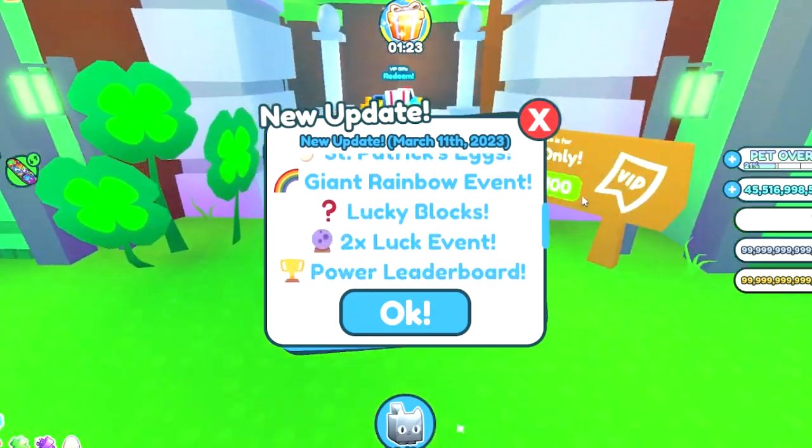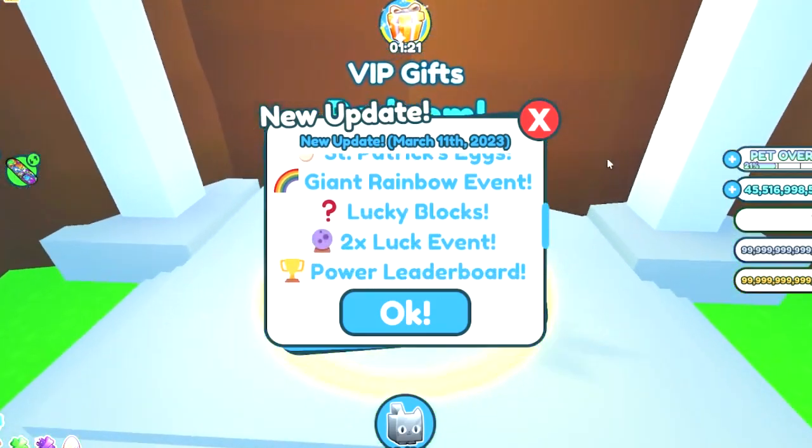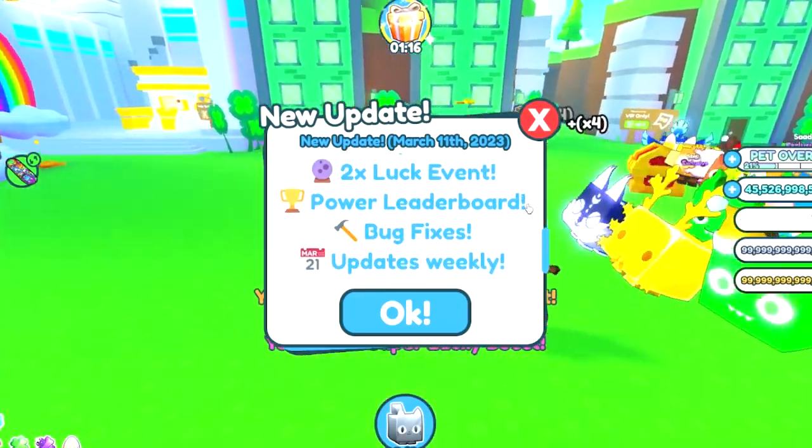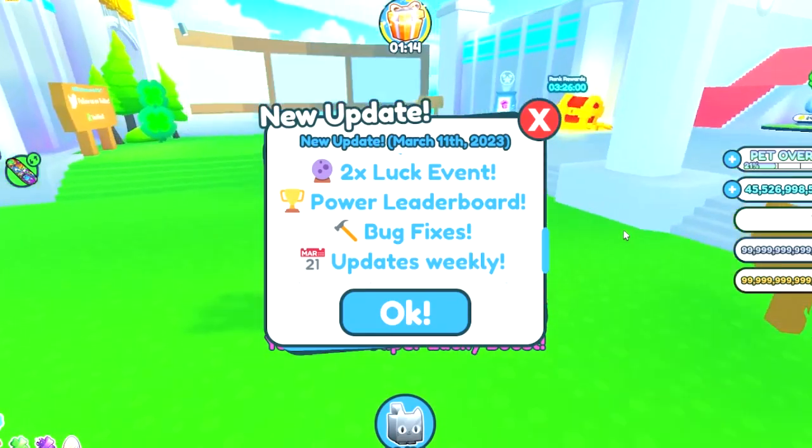We've also got a giant rainbow event, lucky blocks are back, and a 2x luck event. The power leaderboard seems to have made its return, along with more bug fixes coming in another update next weekend.